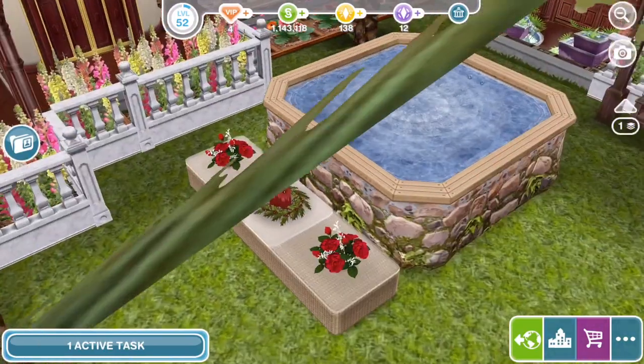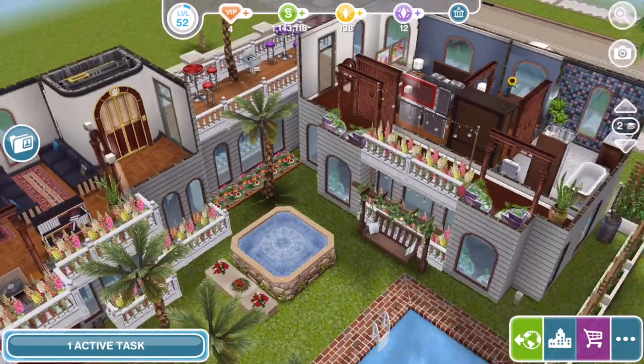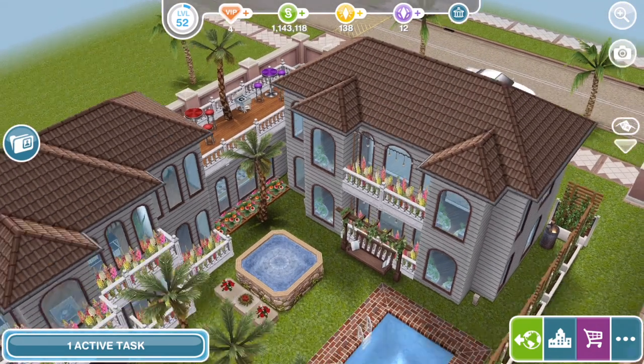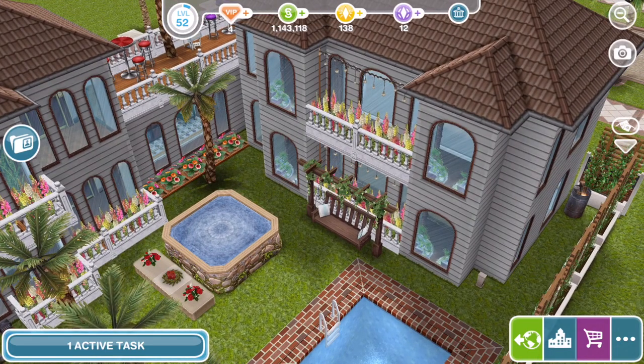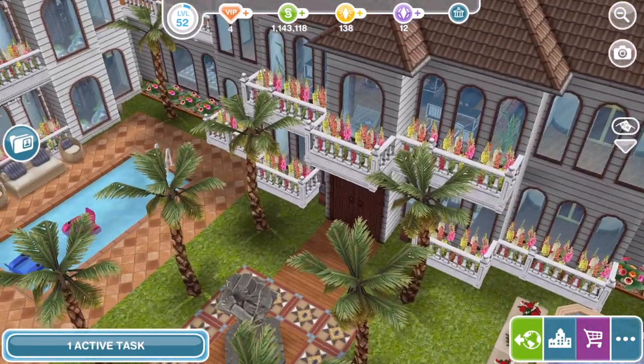There's a hot tub over here — I don't know whether it's glitched or not, but it looks nice. Let me just take it up so you can see how the garden looks. With the roof on — look how adorable it is! I just think it is so cute with all of these balconies with the flowers on. So, so nice — I think it's gorgeous.